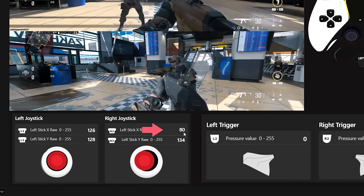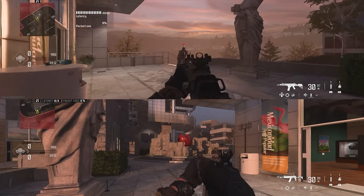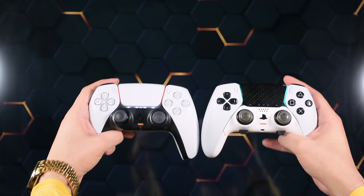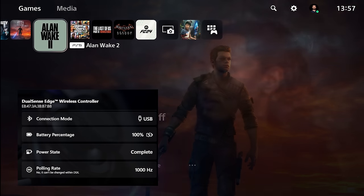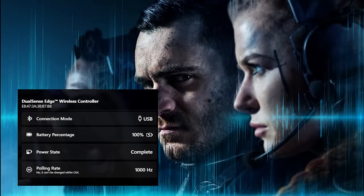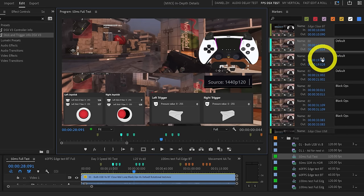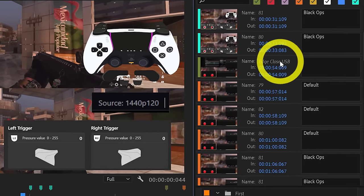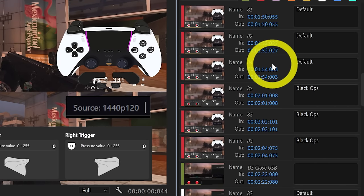After testing Black Ops versus default aim assist in the last video, I was wondering what's the difference in close, mid, and long range for different controllers and what if we use Bluetooth versus USB. USB polling rate is different compared to Bluetooth for many controllers. With over 100 tests at max rotation value for the right stick, I noticed I was getting the exact aim assist strength for both default and Black Ops with not a single millisecond difference.